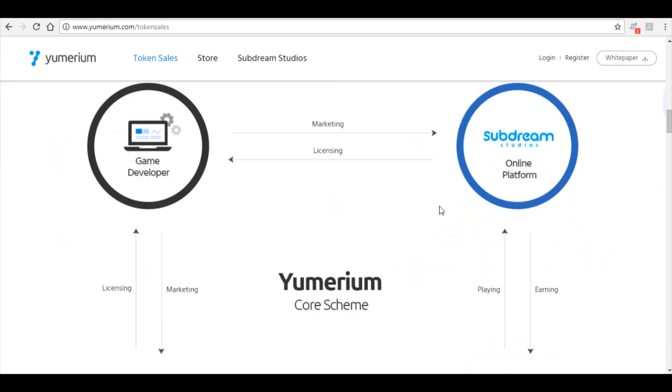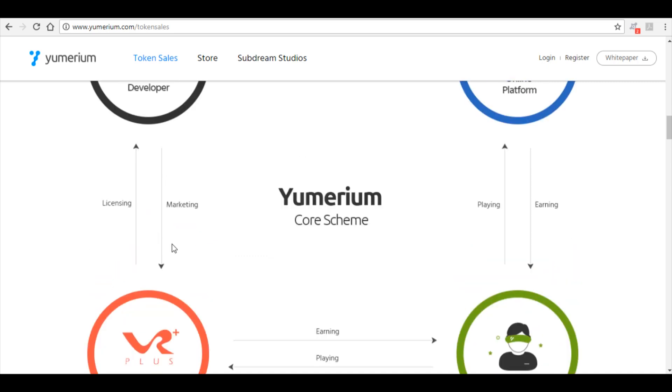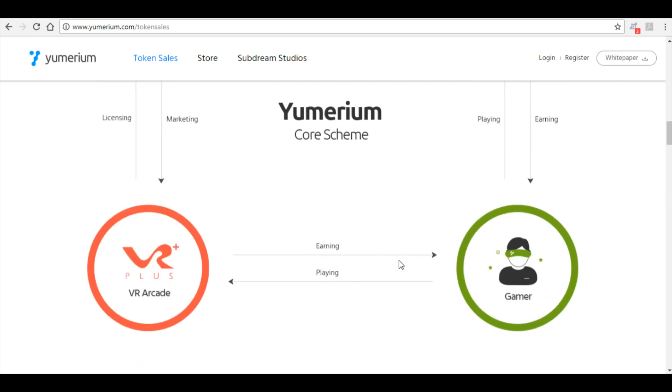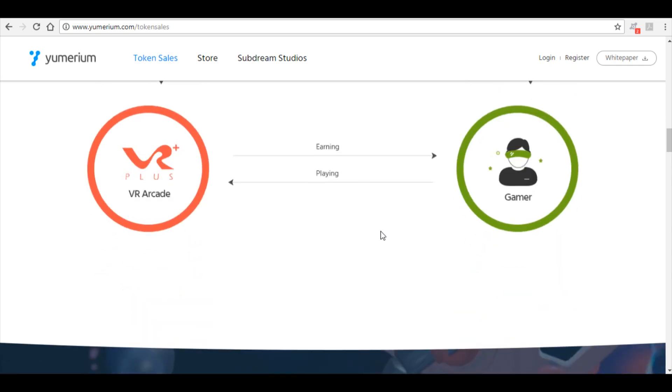They have a really clear diagram of what's going on here. There are a few things — I'm going to go through three different links. The first one is the token sales, then the store, and then Subdream Studios as well. What they have is Subdream Studios, which is the online platform. Then there's marketing and licensing that goes to the game developer. They also have the VR Arcade, and then you have earning and playing. It's a very clear diagram that gets straight to the point of how the token is earned and where the value is brought up within the token itself.